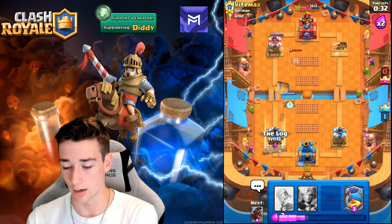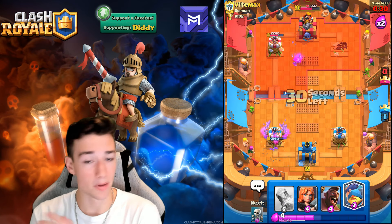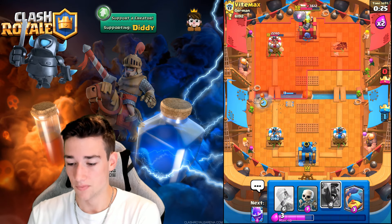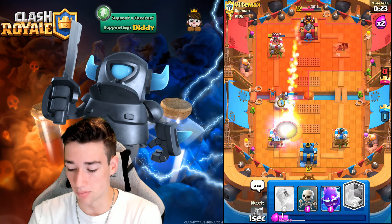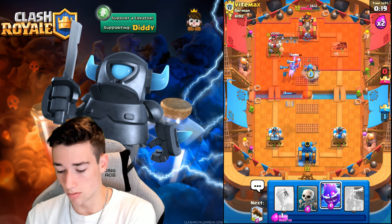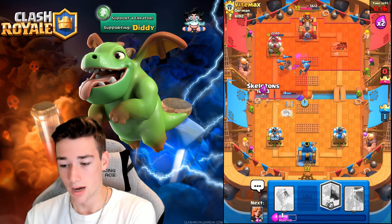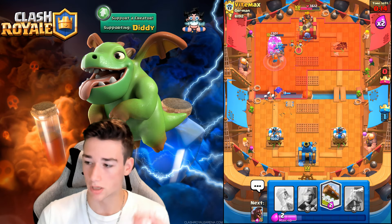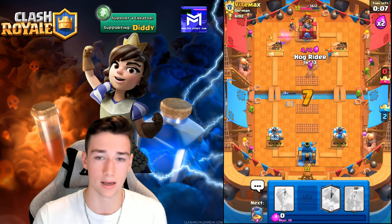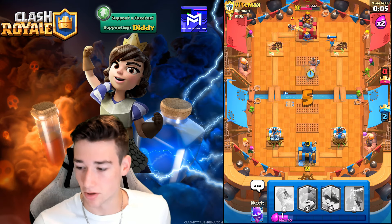He's going with this. We go ahead and Log, absolutely countering him completely. He's going to try and Rocket — so now we apply a ton of pressure since he doesn't have that Rocket. We'll go ahead and Fisherman, Electro Spirit, Skeletons, Hog Rider, Valkyrie, Fisherman — it's going to overtake this man's tower for a two crown victory! This is ultimately how you want to play this matchup against Log bait: play aggressive, make him force out a Rocket, and then you can absolutely crush him.